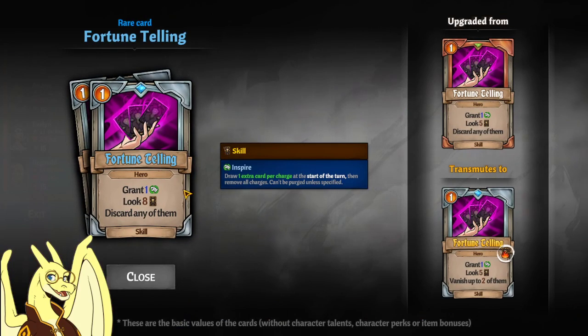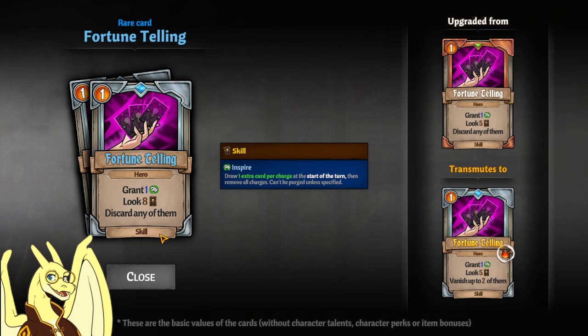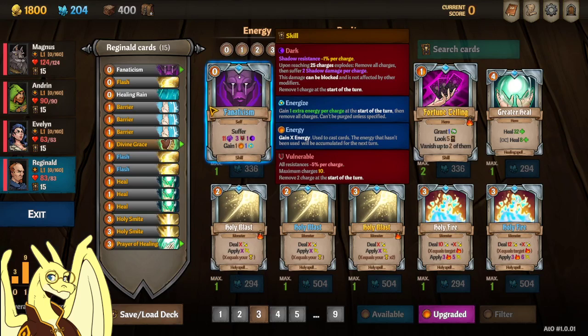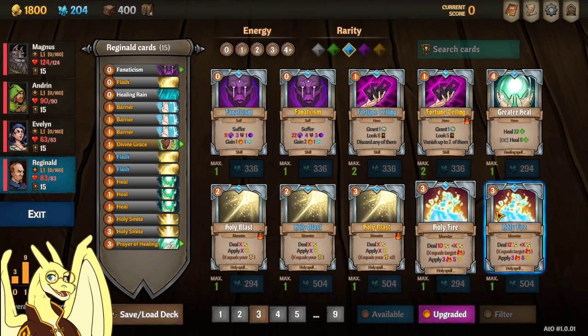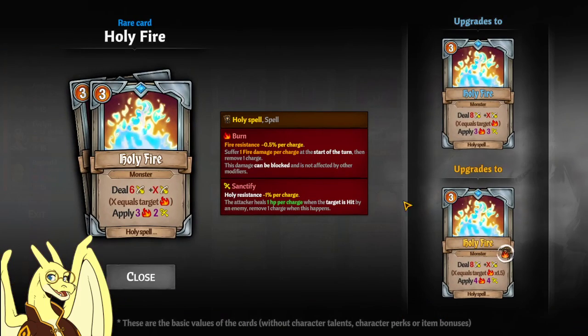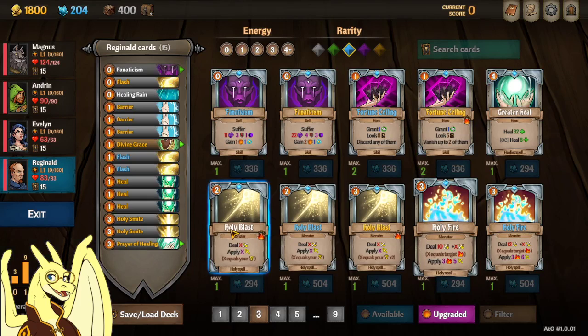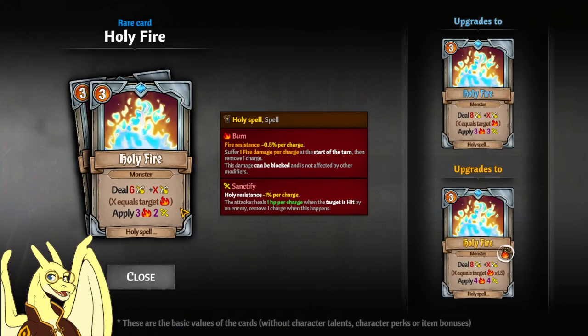Blue Fortune Telling is a really good card to throw on any priest deck. It gives a hero Inspire so they draw one more, and lets them sift through their deck — look through eight of their cards, which is like half their deck if they're playing the minimum 15. So you can really get any card you want at any time. Holy Fire is a great card if you're running a fire Evelyn or Cornelius — definitely craft those even if you're a full heal build, because if you have a fire mage, it's going to be a ton of damage added on. You're just dealing damage based on how well your fire mage is doing, so it's free real estate.